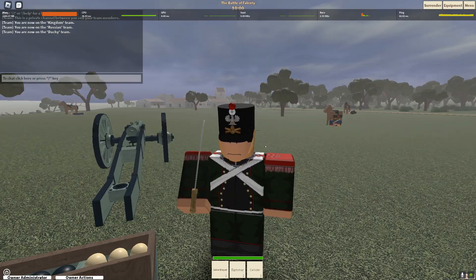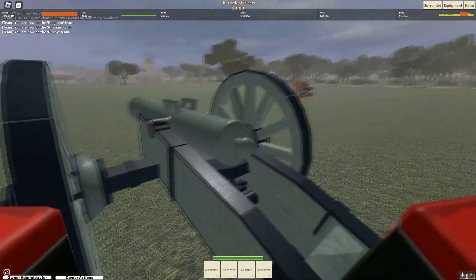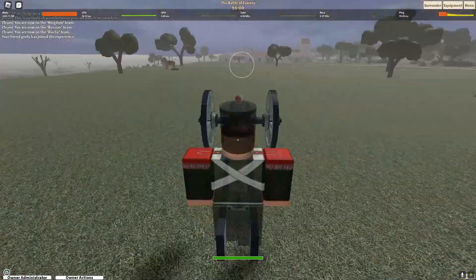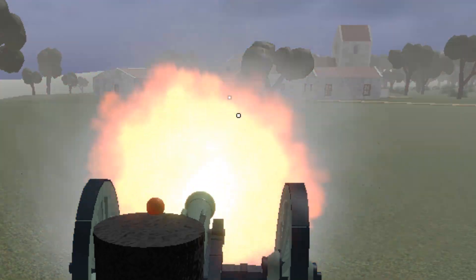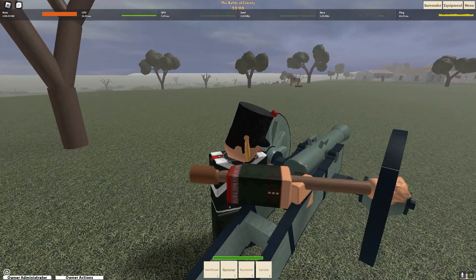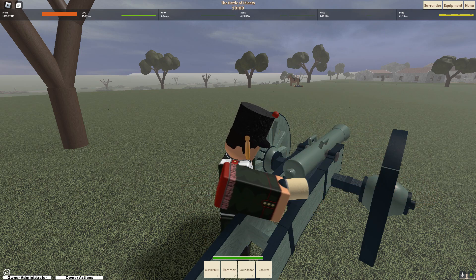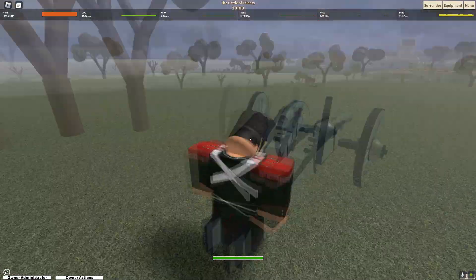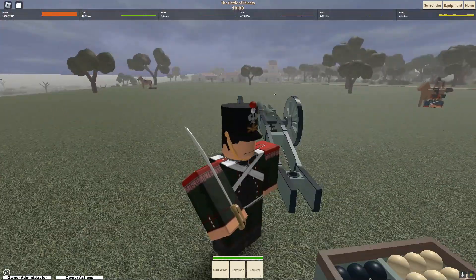In some maps there will be a class called artillery. Artillery are very important as they can use the artillery gun, which is a powerful weapon. To use it, put in the round you want, use the rammer and click from behind, and it is ready to fire. For example, using canister shot — which is like a shotgun-type weapon — you fire, then clean it with the rammer, put in whichever round you want (such as round shot), use the rammer again, and it's ready to fire. This class is extremely effective against cavalry with canister shot, and with round shot against cavalry and infantry as well.